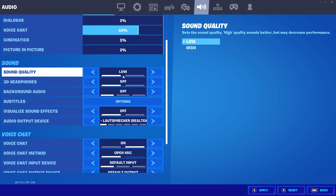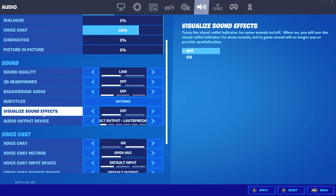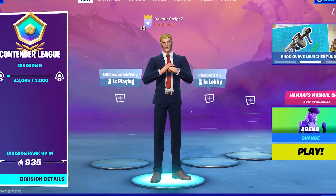For audio settings, put sound quality on low since even Epic Games employees said that setting it on high can cause extra freezes, which we don't want. For the visual sound effects tab, put it to off — you can simply listen to where enemies are coming from; you don't need it on screen, and it puts a huge workload on your game and costs important FPS. Make sure to turn this off as well.